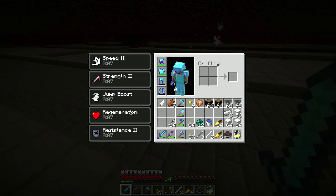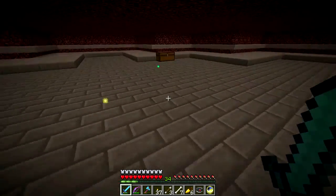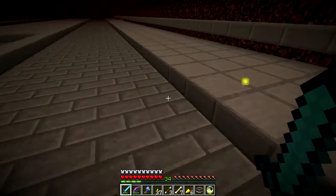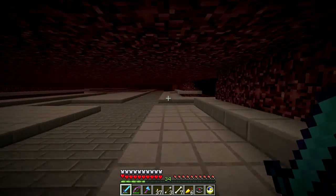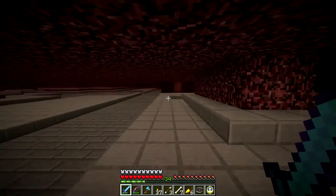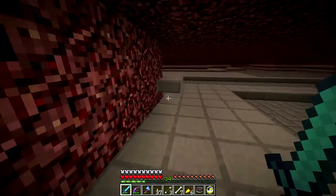So with my Sharpness V diamond sword and a Strength II beacon effect, I can one-shot everything. I put in here — the whole farm is a little too long for one beacon, so that's why there are three. I've got Speed II, Strength II, Regeneration, Resistance II, and Jump Boost. The Jump Boost is just there so I have something to combine with to get Regeneration. I have an idea for this I'll show in a future episode.